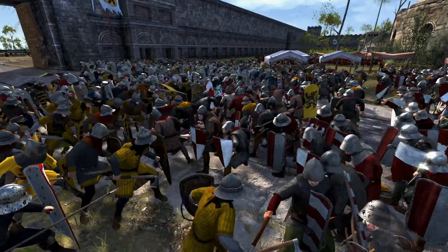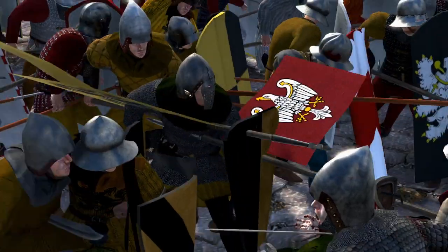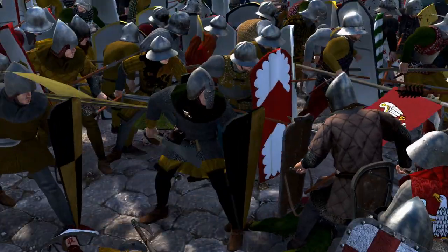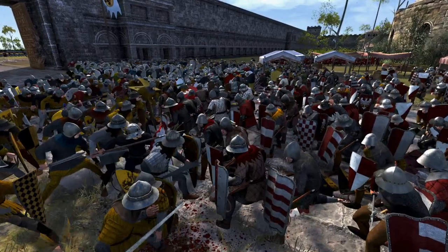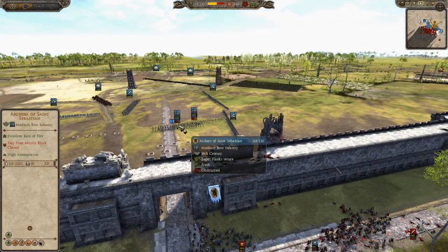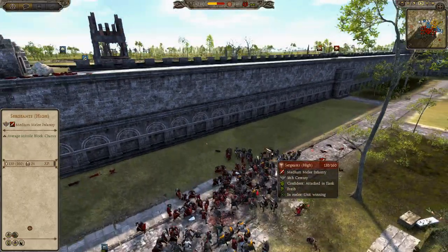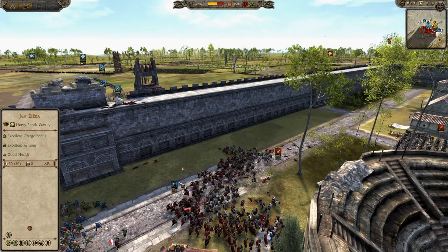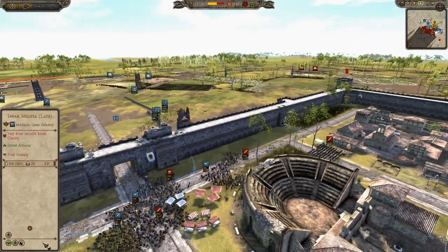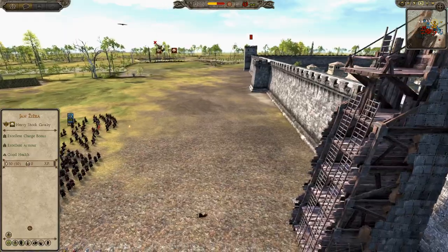Look at that helmet — that's an interesting style, it's like got a visor on it. Really cool. Got archers firing here, they're going to be doing a lot of damage. If they just get these Archers of St. Sebastian onto the wall and shoot these sergeants, that'll do a lot. See — these sergeants are breaking these Brothers of St. Sebastian really easily. You don't want to send spears on the attack against swords. I would only bring spears on the attack to counter cavalry.